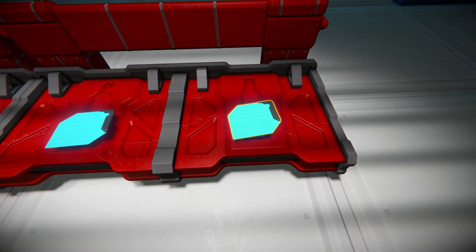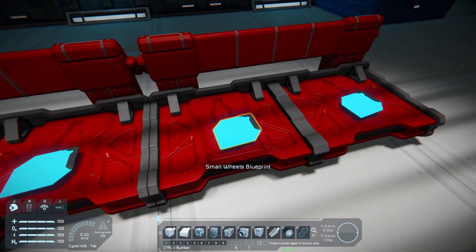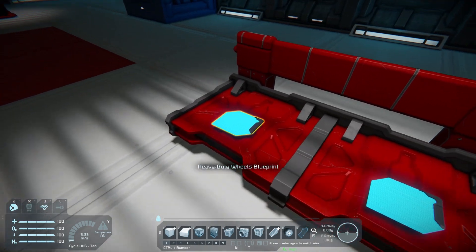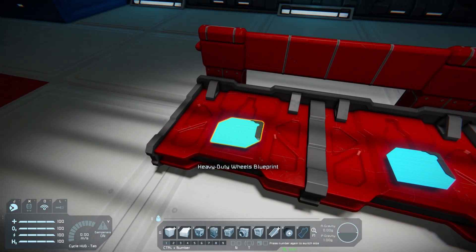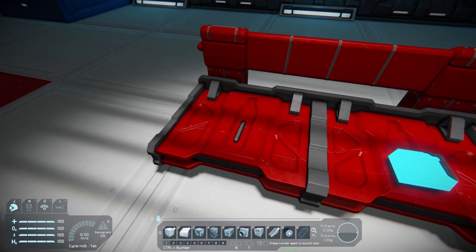For example, small wheels is a starter technology that unlocks the 1x1 wheels and only requires the basic research material. The heavy-duty wheel technology unlocking the 5x5 wheels is a more advanced technology that requires the research blueprints for small wheels and upscaled wheels, which contains the 3x3 wheels, in order to be researched. This is the normal progression through the tech tree. Should I obtain the blueprint for heavy-duty wheels in some other way, such as finding it on an NPC ship or stealing it from another player, I can unlock the 5x5 wheels straight away even though I haven't unlocked the 3x3 wheels beforehand.